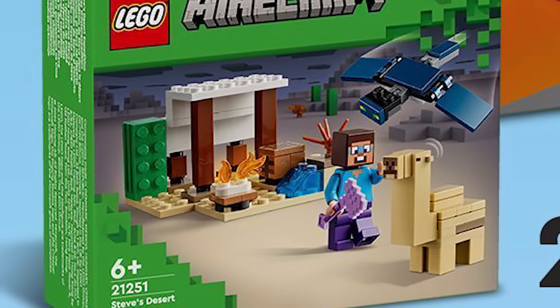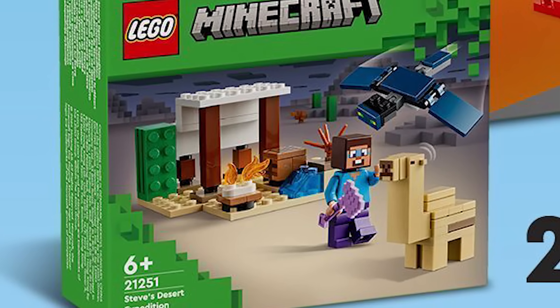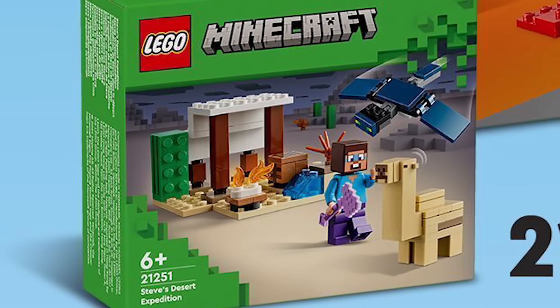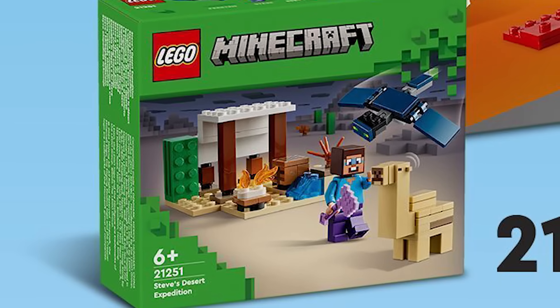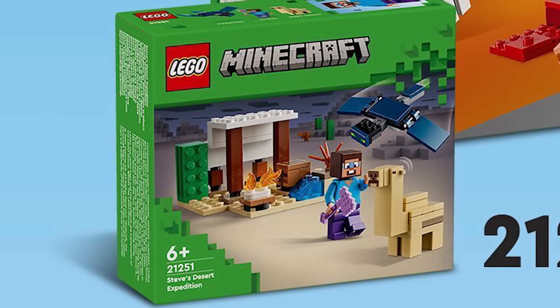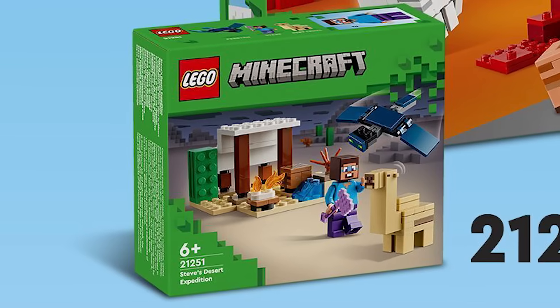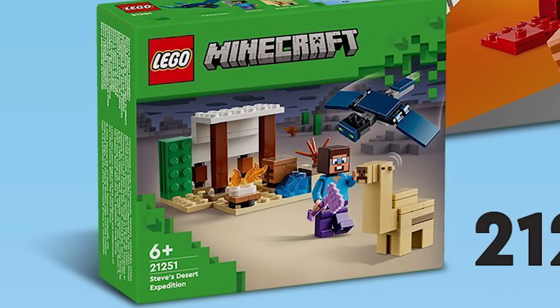First up, set number 21251 - this is Steve's Desert Expedition, retailing for $10.99 USD. I always love these tiny little sets in each of the January waves. Every year they switch between Alex and Steve being in them, and this year it's Steve's turn. What's really interesting about Steve's inclusion is that he has a brand new face.